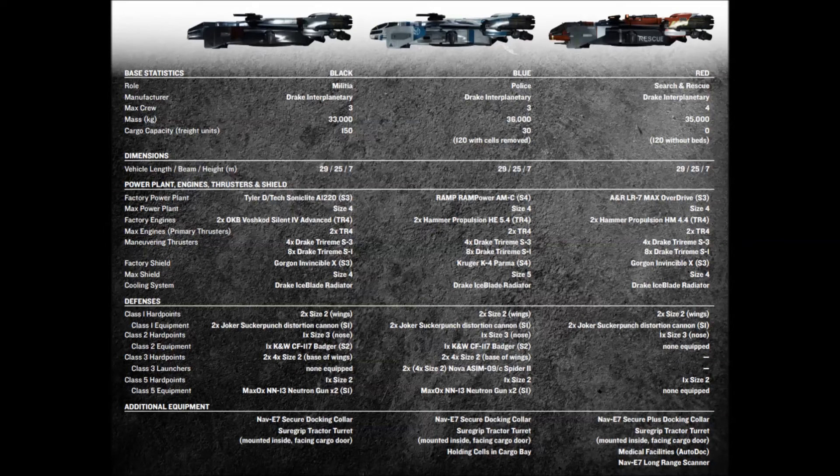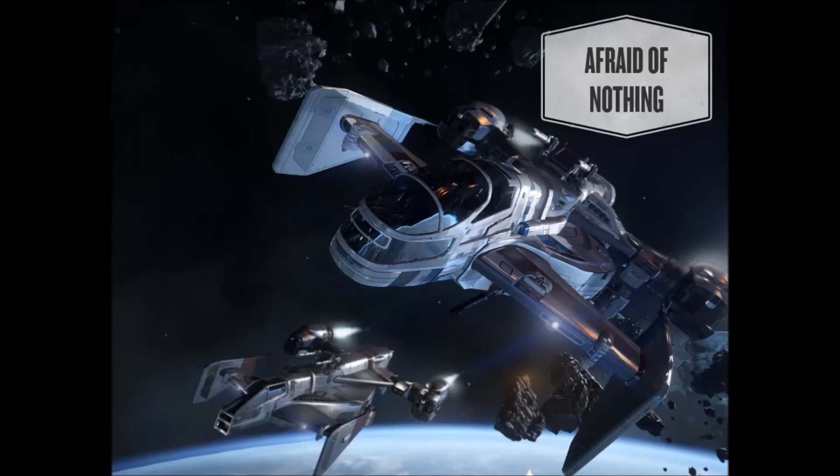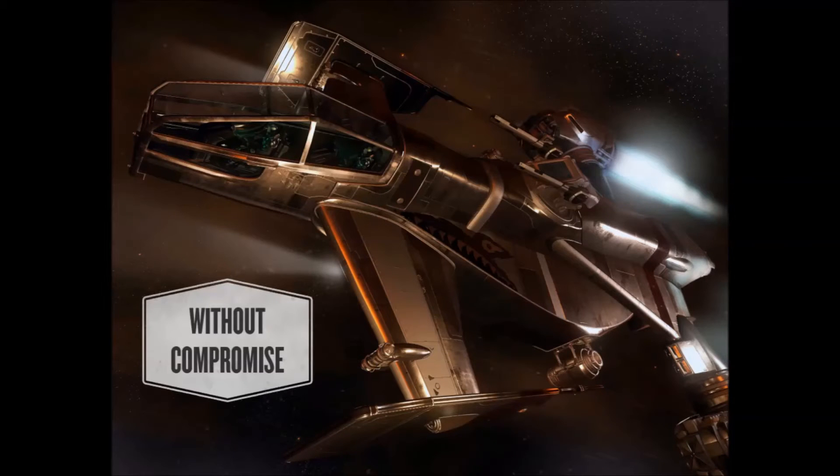Speaking of price: the Cutlass Black is $115 USD, the Cutlass Red is $135, and the Blue is $165. That's a pretty big jump from the Black to the Blue. Think about what you're actually getting for that price — some holding cells, a more rounded cockpit as a style feature, missiles, and a better engine. They make a difference, but they're extras. I don't know how profitable search and rescue will be, or how many opportunities there'll be.